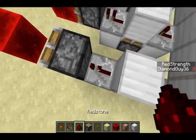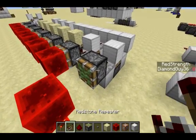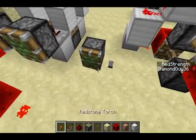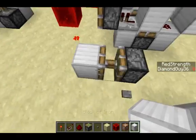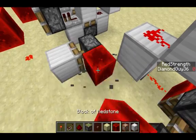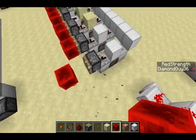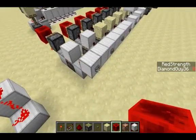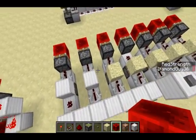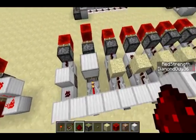It goes into a repeater, and basically this sticky piston, when it receives a pulse that's short, it doesn't know what to do. With a button pulse it would have enough time to retract its block, but with a very short pulse like that, it's retracting before the block is fully extended. And then when you extend it again, it has a chance to retract the block, and you can obviously do this with repeaters on both sides.